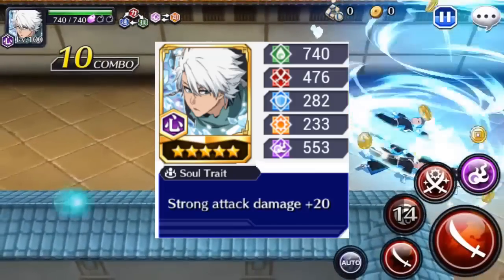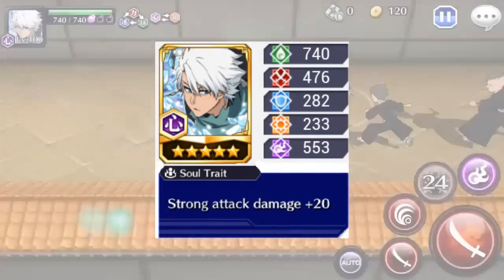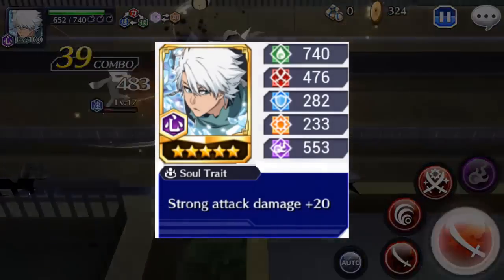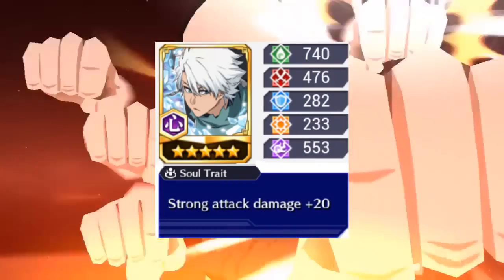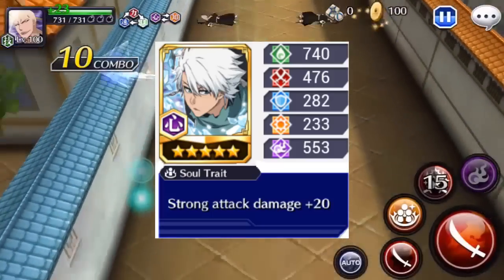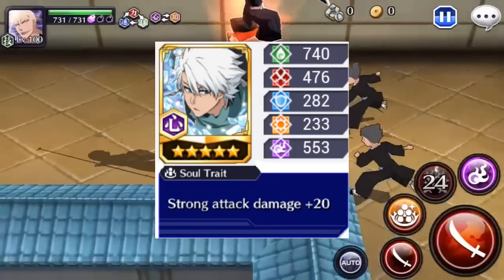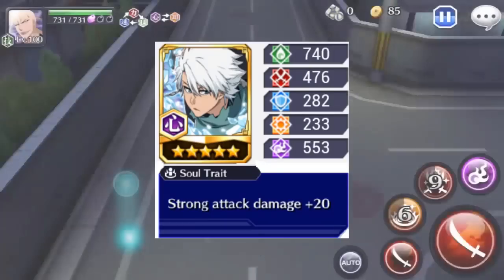Pasemos ahora con Toshiro — tenemos un personaje Mine, o atributo morado, que en su forma es muy similar al tag team Toshiro que tenemos en 4 estrellas. Tenemos 740 de stamina, 476 de ataque, 282 de defensa, 233 de focus, 553 de especial, y como link tenemos Strong Attack Damage.